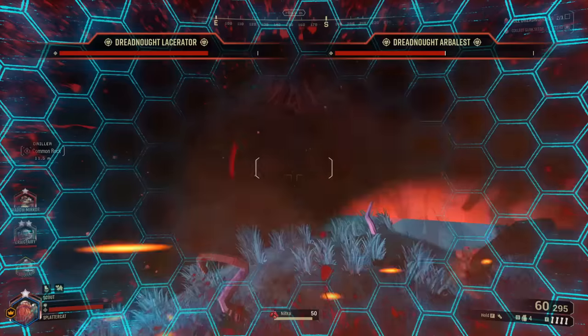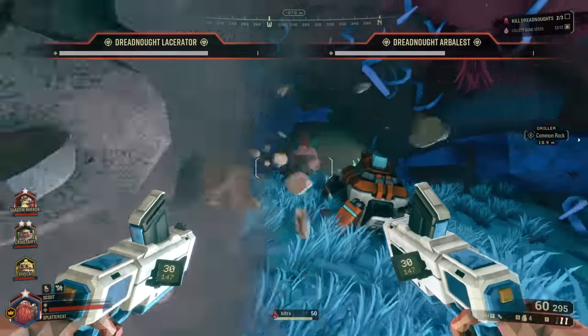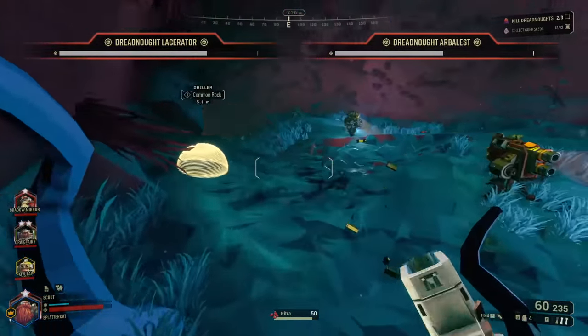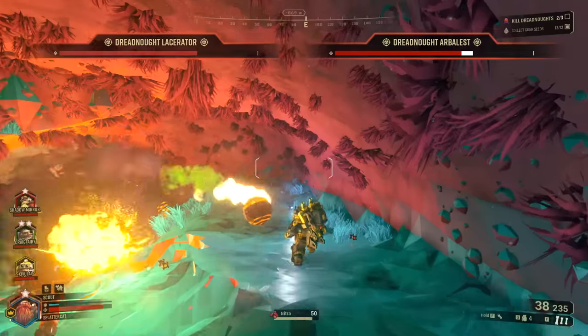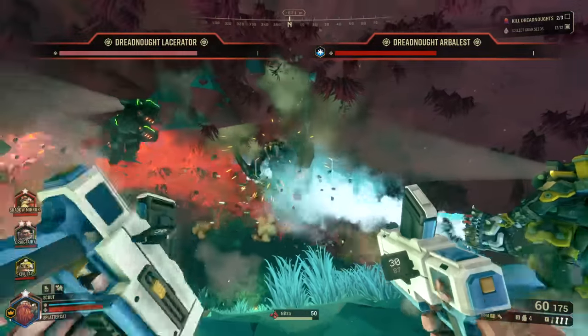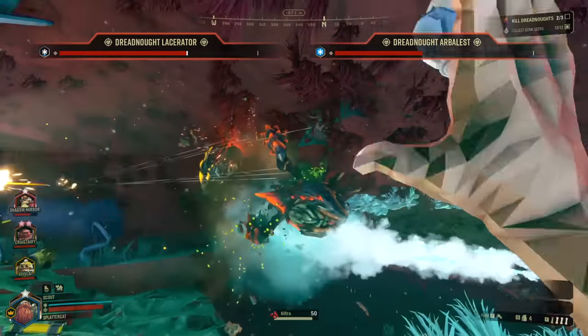I think if I can get up close — oh, he's behind me! I was going in for the booty shot and he booty-shotted me. These guys are pretty simple — they just fire a lot of grenades and things. That's why they're called Arbalests. They don't have any weak spots, so you just kind of mag dump them and hope they die.